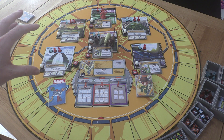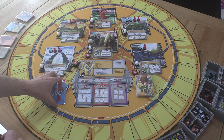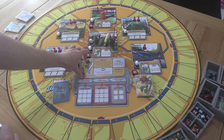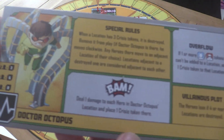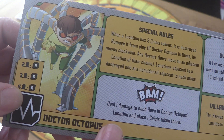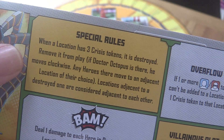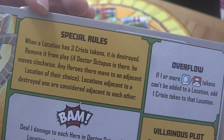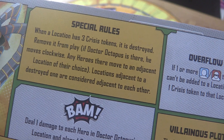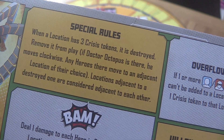Today we're going to be taking on Dr. Octopus, because he's actually someone the Brute Force team runs into in the latest comic series. I haven't played against him on camera before. We're using a full team of four Brute Force characters, so Doc Ock is coming in with eight health. He's got special rules: when a location has three crisis tokens it is destroyed — you completely remove it from play.